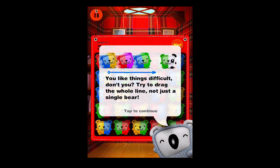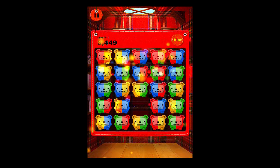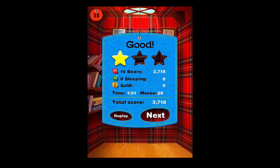The guide reminds us: try to drag the whole line, not just a single bear. So we go ahead and drag the entire line, slide that one up, and we've completed the level — that easy. That pretty much covers the gameplay.